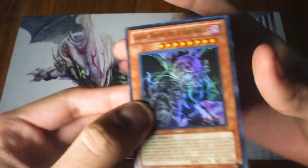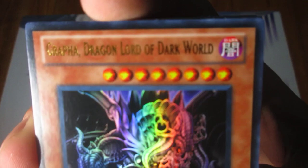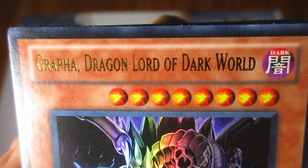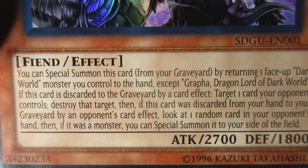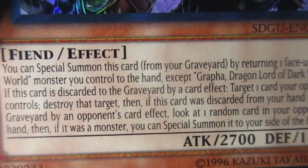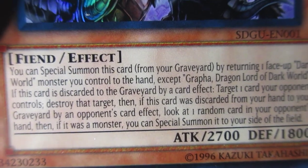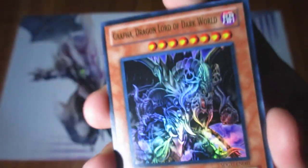Dark World cards are pretty cool — you're gonna get a bunch of them here. It's a shame they're not first edition but it's okay. This thing is Grappa, Dragonlord of Dark World. It's a level 8 dark fiend monster. You can special summon this card from your graveyard by returning one face-up Dark World monster you control to the hand — except Grappa itself. If this card is discarded to the graveyard by a card effect, target one card your opponent controls and destroy that target. Then if this card was discarded from your hand to your graveyard by your opponent's card effect, look at one random card in your opponent's hand, and if it was a monster you can special summon it to your side of the field.